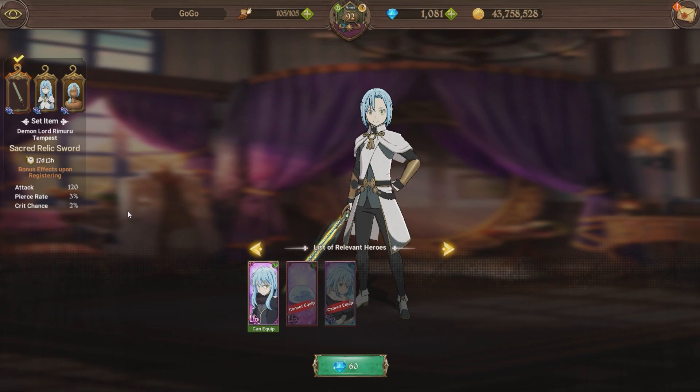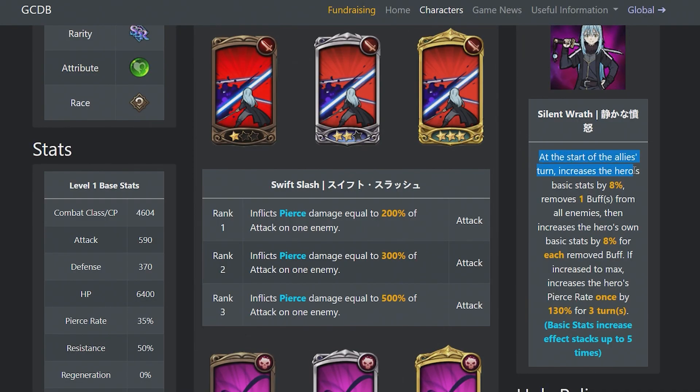Overall, more people will do more damage than you if they are buying the other two costume sets. But if you have at least one, it should be fine — it should be enough if you're not going against the second room. Now, remember, to understand the entire passive: at the start of the ally's turn, it increases the hero's basic stats by 8% and removes one buff from all enemies, then increases the hero's own basic stats by 8% again. That's how it works.